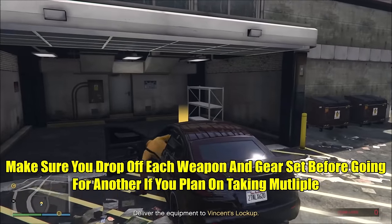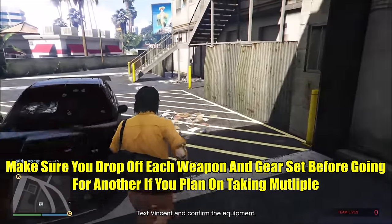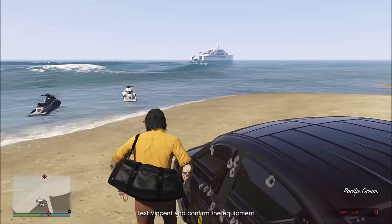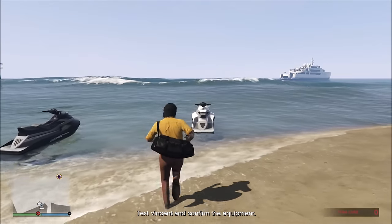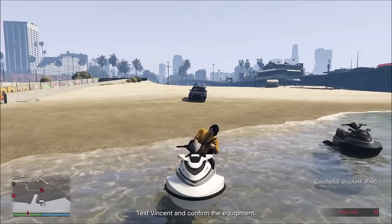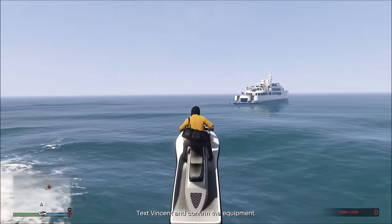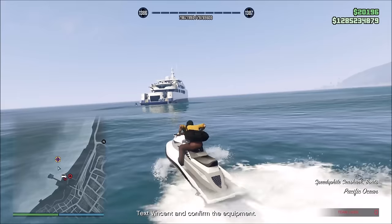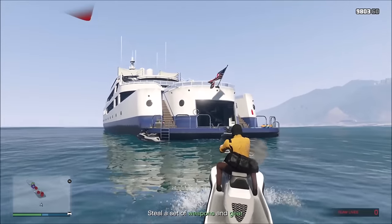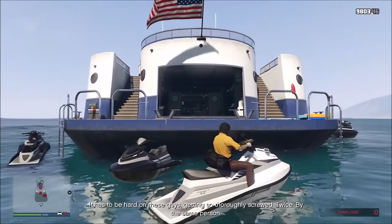Loadout B is also good for stealth, but it's a little bit harder. You're going to be going on the ocean and going after the Professionals — that's the name of the gang. Once you get on the ship, go through the lower parts. Vincent says that when you attack them again, they're going to be more on high alert. I think what he means is that the enemies are quicker to detect you, because the first time I did this I was able to stealth most of the yacht, but now the first guy I kill I get instantly detected.